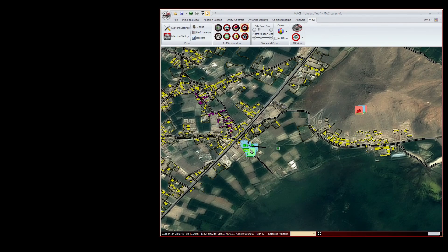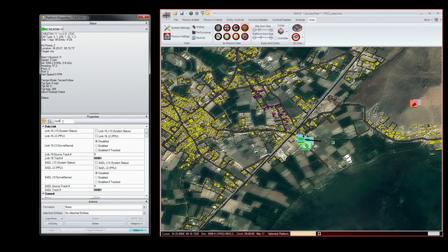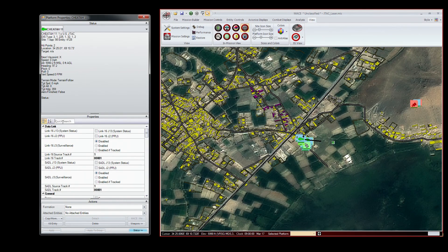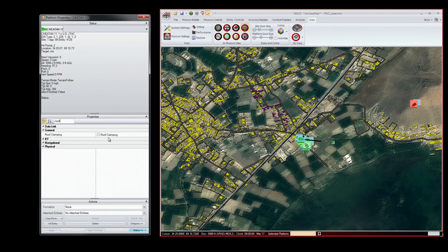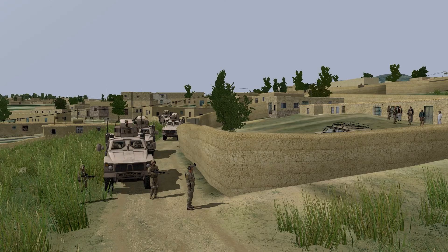To begin, determine if the JTAC wants to get up on a rooftop that overlays the target. If he does, right-click on the JTAC's entity and select Roof Clamping. This will place him on the top of any building he moves towards. Here, however, the JTAC has a clear line of sight to the enemy from the corner of the Kalat.